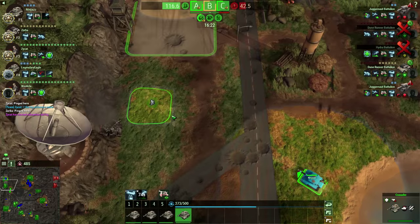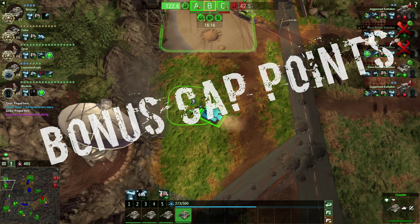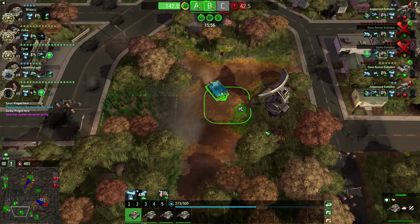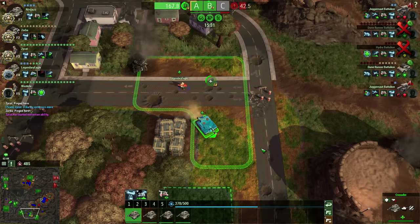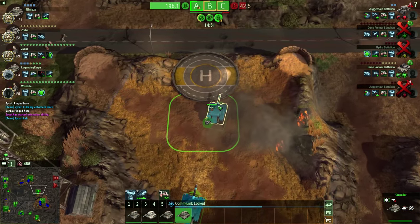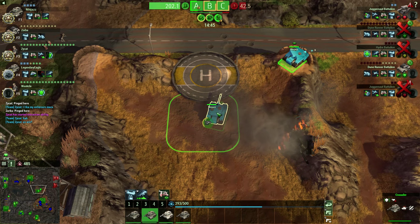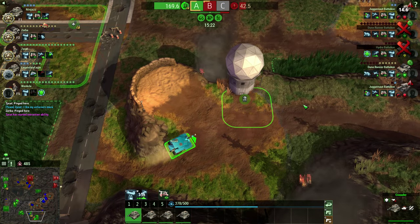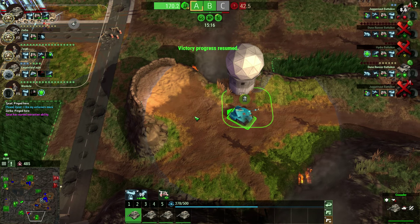In addition to these terrain features, there are a number of minor capture points on the map that give bonuses to the team that controls them. The satellite dish shows units within a large distance of it. The comm station will show locations of enemies all over the map when locked. Healing pads will heal your units, but they won't work if there's an enemy on the pad with you. The heli pad will greatly reduce the time it takes for your units to recall, which can save lives. The radar station, when captured, makes it impossible to lock other capture points for a duration, and it slows the enemy team's point gain.